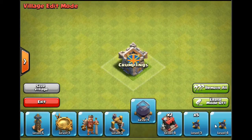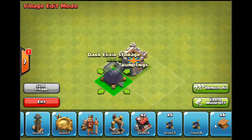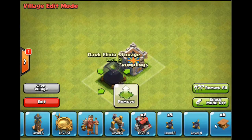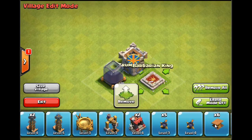For me, the next most important thing — especially at the moment — is Dark Elixir, because I'm trying to save up to get my hogs to level 4. The other thing I don't want people to lure out is my Barbarian King. So both of them are definitely going to be in the middle.